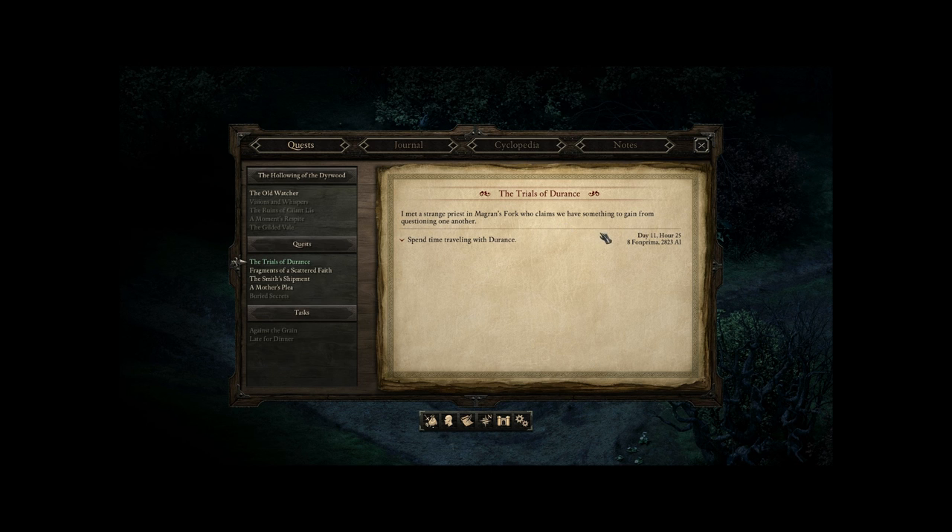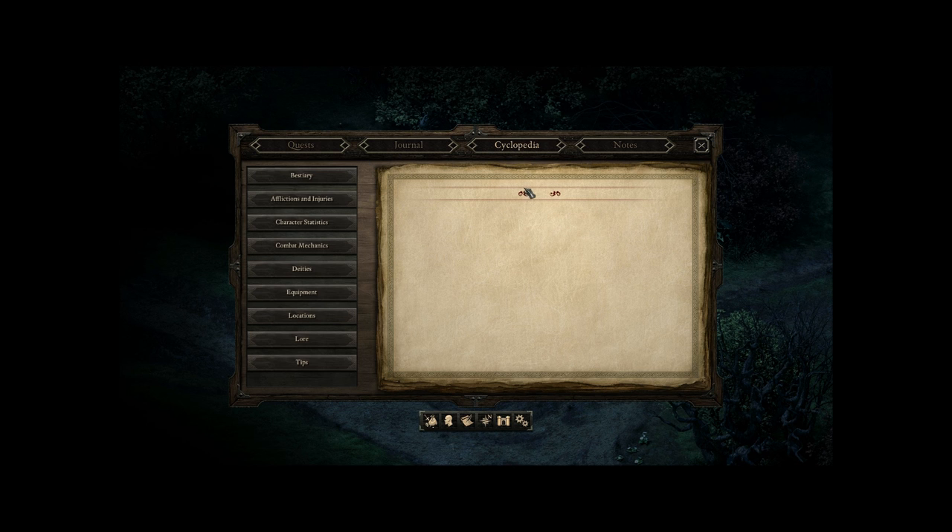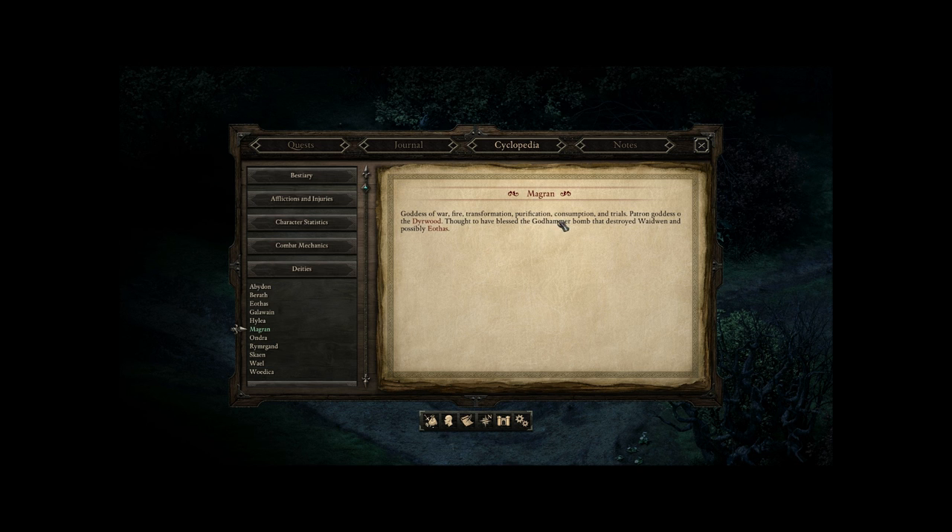I met a strange priest in Magran's Fork who claims we have something to gain from questioning one another. Deities - let's see. Magran: Goddess of War, Fire, Transformation, Purification, Consumption, and Trials. Patron Goddess of the Deerwood - thought to have blessed the Godhammer Bomb that destroyed Radwin and possibly... how do you say it? I was saying Eothas - and that's wrong. Eothas? I don't know.